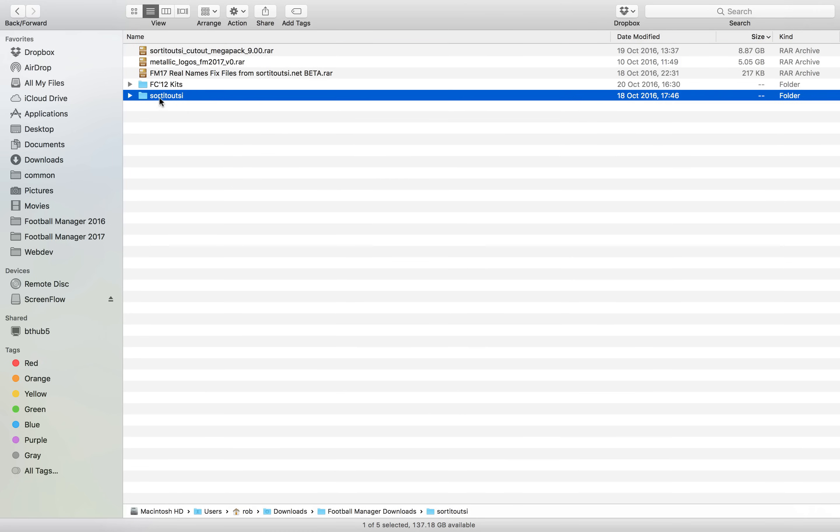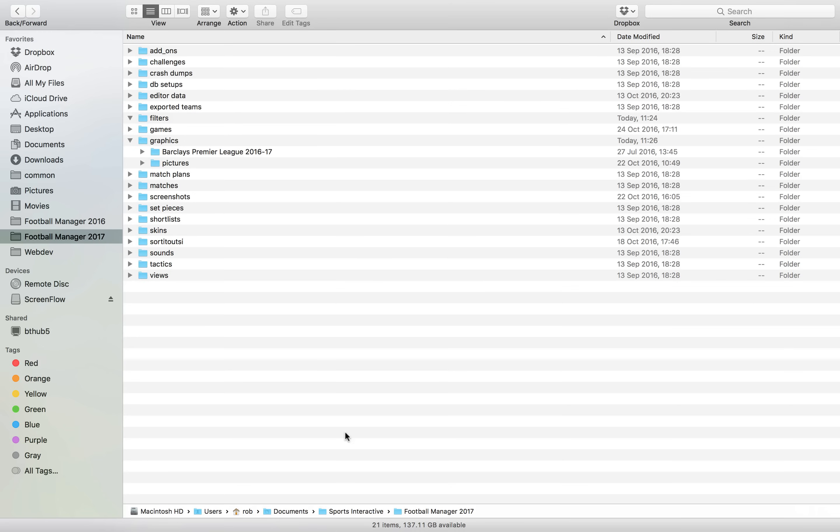Once you've got this sorted out SI folder, you just need to drop it into the Football Manager 2017 directory. I've created a favorites here on my Mac, but I'll show you where it is — it's at Documents, Sports Interactive, Football Manager 2017. If you're in Windows, it's very similar: My Documents, Sports Interactive, Football Manager 2017.